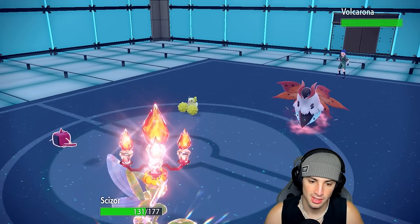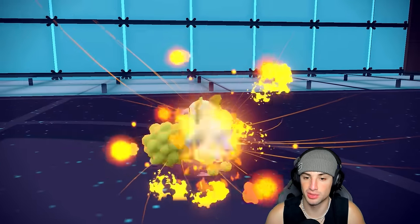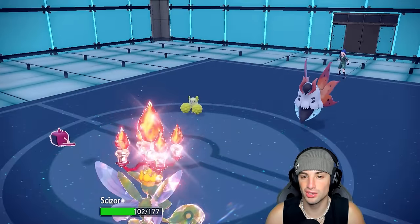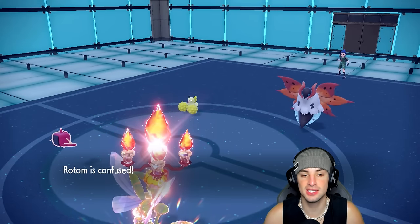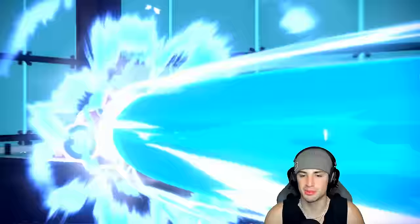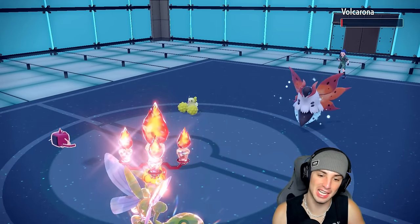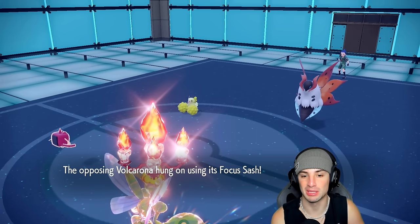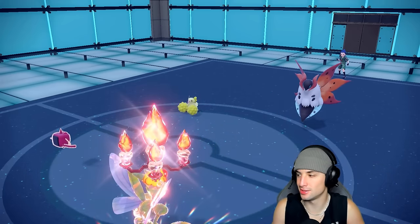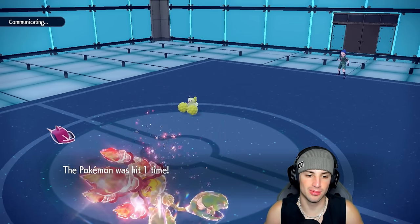Fiery Dance comes through — perfect Tera type for us, we soak it. Volcarona gets the Special Attack boost. He goes to protect, which is crazy, but Rotom is confused yet still lands Hydro Pump, leaving Volcarona on one HP. It's Focus Sash — good thing we doubled down. Now we're in a great position to win this game. Volcarona, get on out of here — that little Pom-Pom bird isn't doing anything without Volcarona. We've got this on lock.